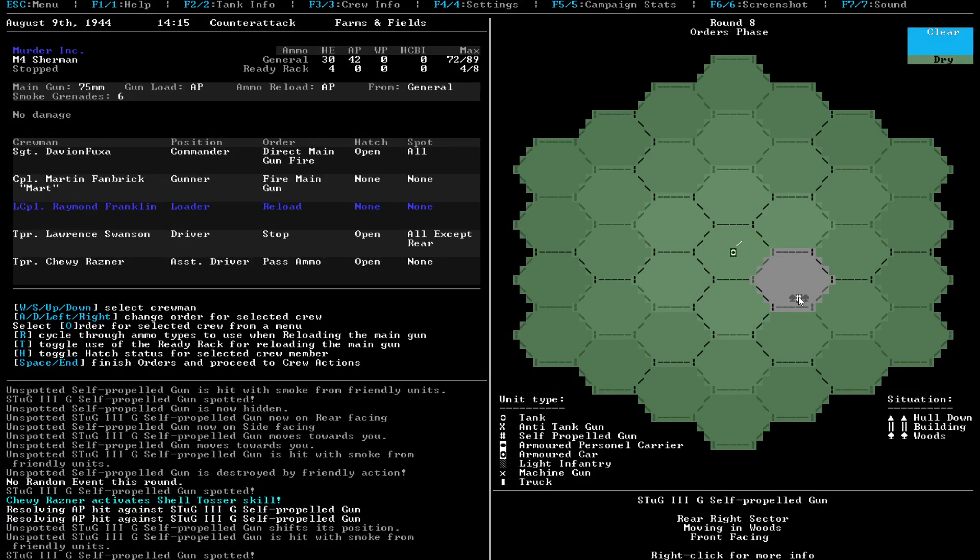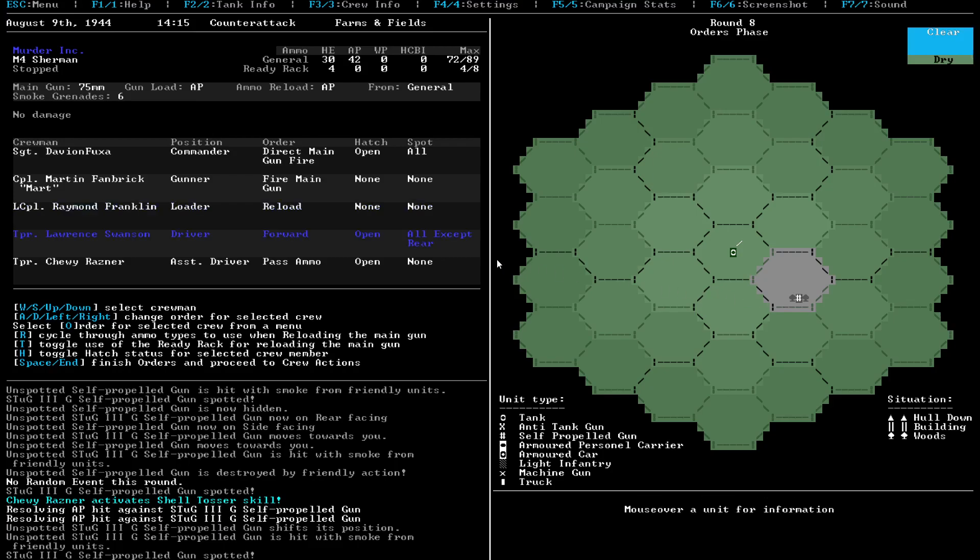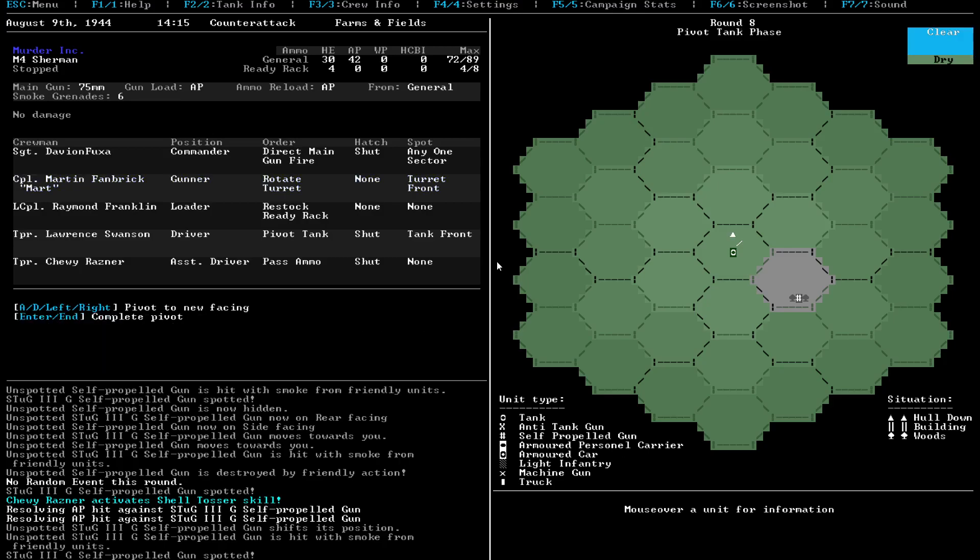And now this guy is basically front-facing in the woods, which is not great. We're just going to pivot the tank and fire this guy. Pivot the tank. And we're just going to close the hatches at this point. Although at this point, I probably need to get my ready rack changed up, so let's get the ready rack set for that. And you guys rotate the turret. I actually want to rotate the turret so I can possibly hit this guy in the back if I can.